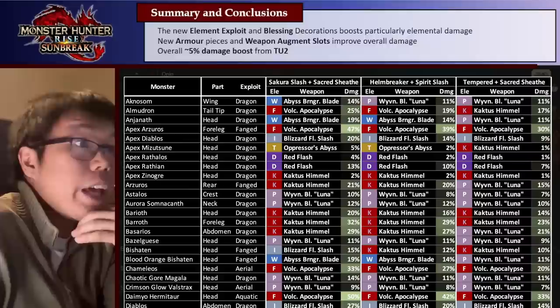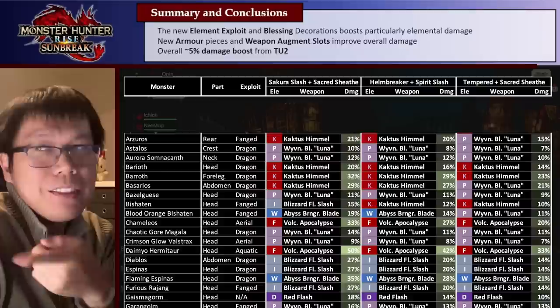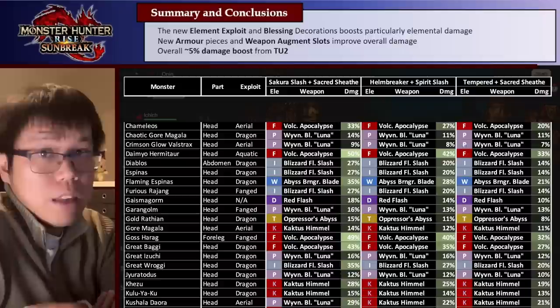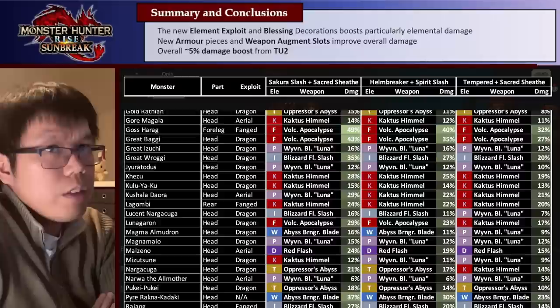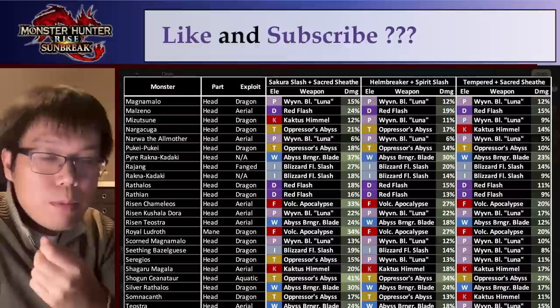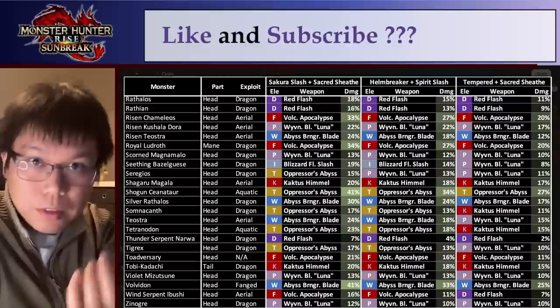That's basically all of the builds for this title update before Curio. In general, we have new decorations — particularly Element Exploit and the Blessings — which boost elemental damage significantly. We have new armor pieces and weapon augment slots that improve overall damage, plus Powder Mantle and Wind Mantle for free. Overall we get about a 5% extra damage boost compared to last patch. Tell me what you think of the new skills and whether Wind Mantle or Powder Mantle actually makes a difference to your playstyle. Tomorrow I'm covering Lance builds, and once the datamining is done I'll do a video on Curio build probabilities. Thank you all for watching — happy hunting!